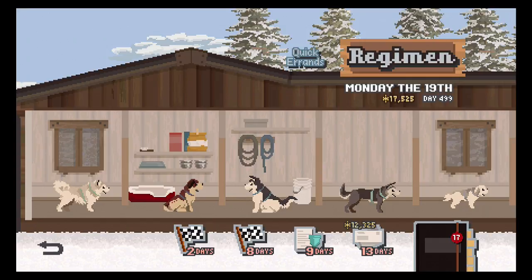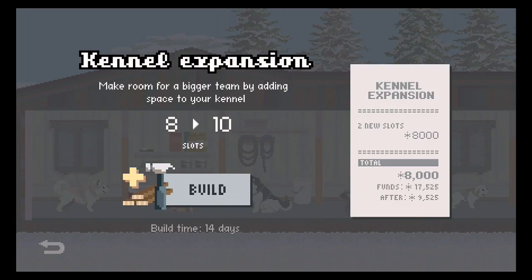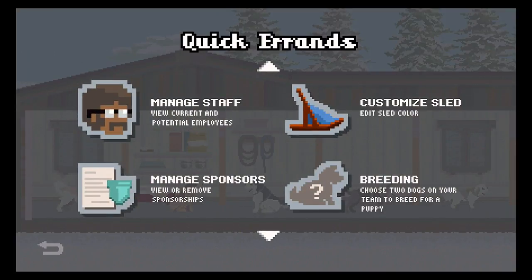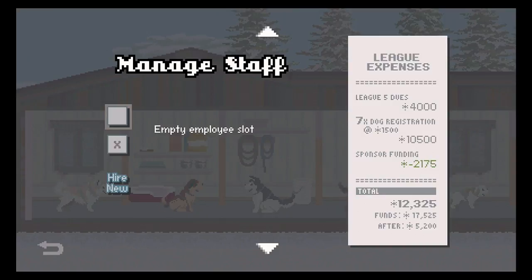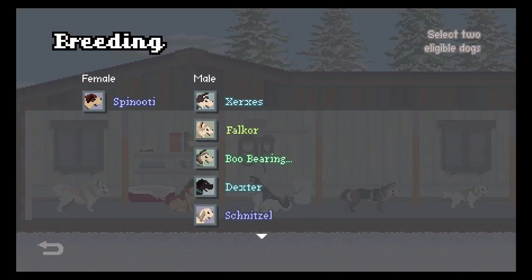I learned all this the hard way. I think the game could have done a better job of explaining it. You could pay $8,000 to expand your kennel, but again, if you add more dogs, your expenses go up. You can manage staff — I had to fire an employee who was training my dogs, because otherwise I would have had to get rid of a dog, and I was like, no, not starting over. I've trained my dogs. Breeding — I somehow managed to only have one female dog out of seven.